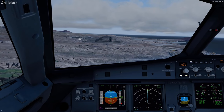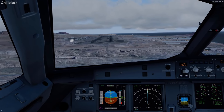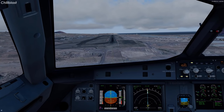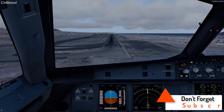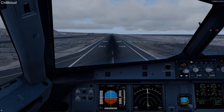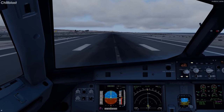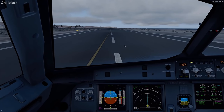500 feet. The terrain below us is changing so we're seeing some variation. 300 feet. Minimum, minimum. 200 feet. Flare — out of the throttle, bring the nose up. Touchdown. There we are. Out of reverse thrust. Bringing the nose down nice and slowly. We have brought the bird to the ground — very nice. Decelerating. Vacating left. We have made it, nice and safely.